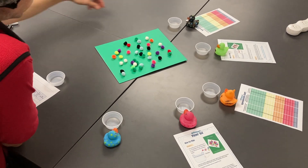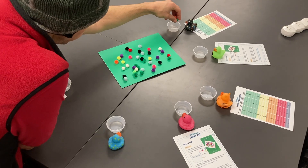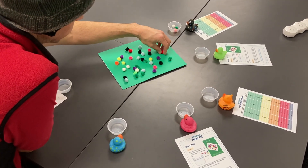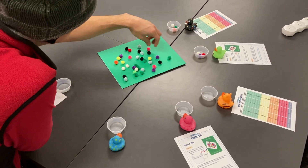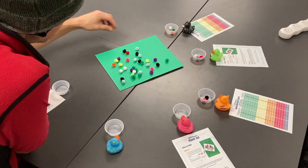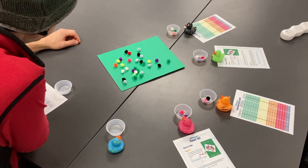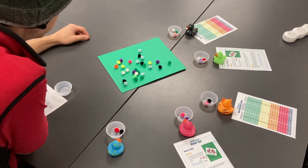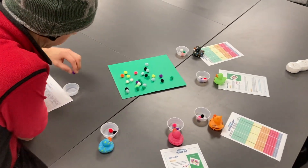Remember, the more Well Snips that you harvest the more income for your family to survive on. In this round, our player Spots is going to take three Well Snips, Green is going to take three Well Snips, Tiger is going to take two Well Snips, Pink is going to take two Well Snips, Blue is going to take two Well Snips and Mr. Musselman is going to take one Well Snip.